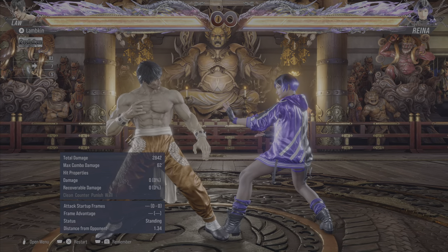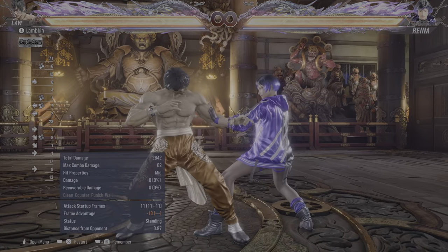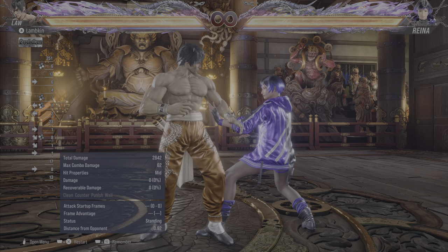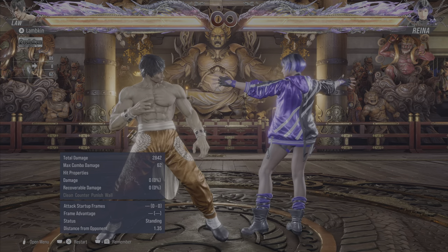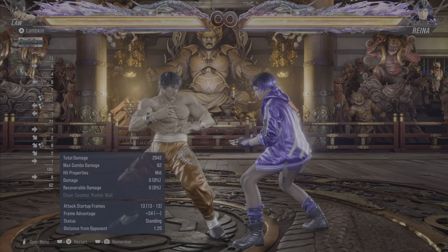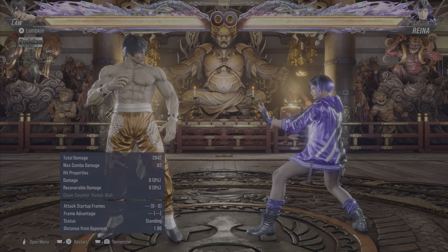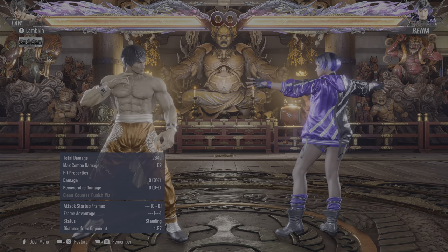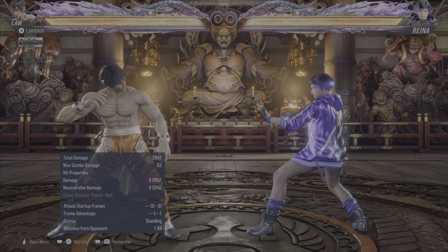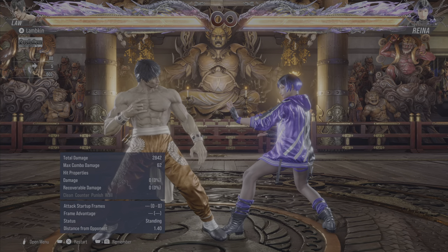3+44 comes out at 14 frames, but it is not guaranteed here. This was a thing back in season 1 and 2 in Tekken 7 but was removed later because it was too strong — 3+44 was a launcher in Tekken 7, and being able to parry while minus 7 and go straight into a launcher was too OP. Arguably it's a good thing it's still not in this game, because 3+44 does a lot more damage in Tekken 8, still wall splats reliably, and wall combos are buffed. So it's probably a good thing 3+44 is not guaranteed anymore.